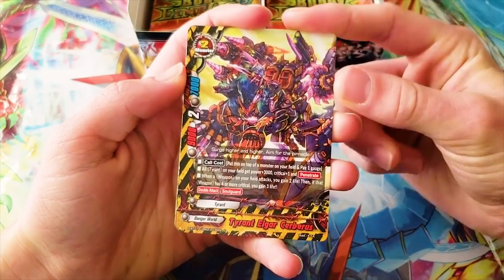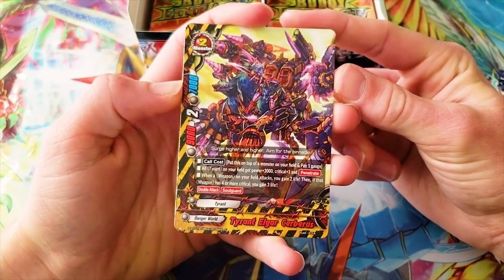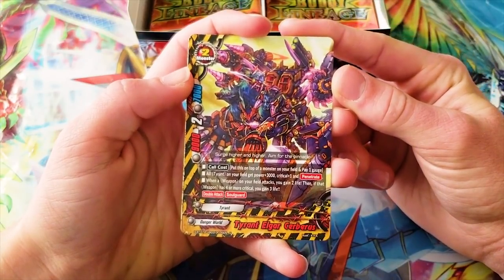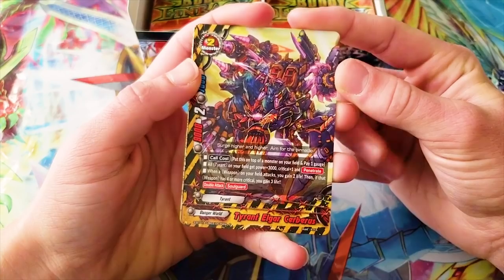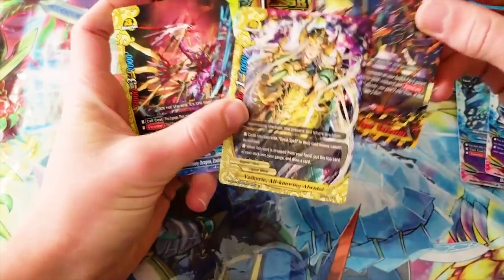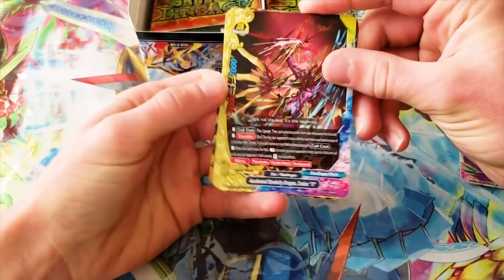Put this on top of the monster on your field and pay one gauge. All Tyrant on your field get 3k, a critical, and penetrate. Nice. When a weapon on your field attacks, you gain two life. Then if that weapon has four or more criticals, you gain three life — so five heal total. Hey Richard, look at that.